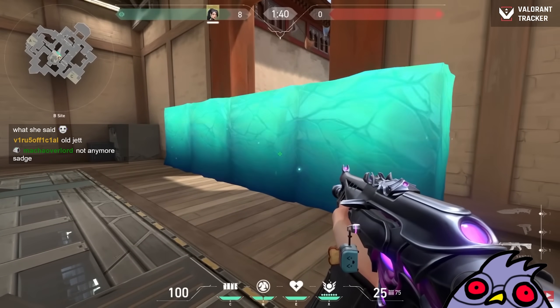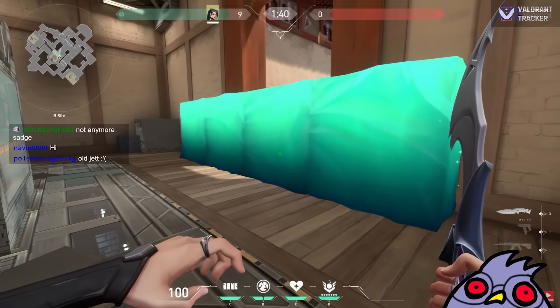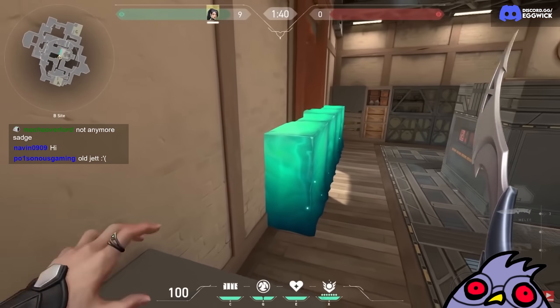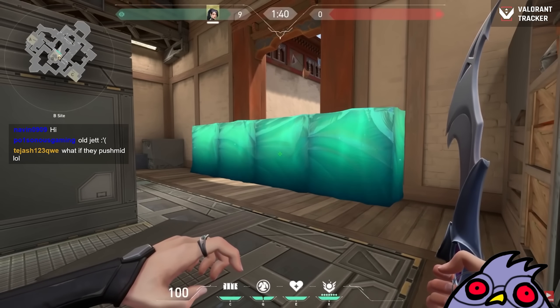Don't use the same wall at the same place every round with Sage. Try to wait a little bit, or even better, try to go on a different side each round. From my own experience, if people are playing Sage on A every round, I always go to B or C. I avoid Sage because Sage is a pain to push. Be unpredictable. Well, if they push mid, then you're dead.